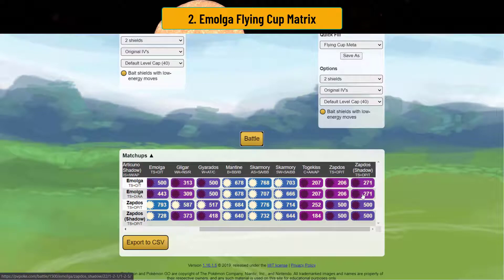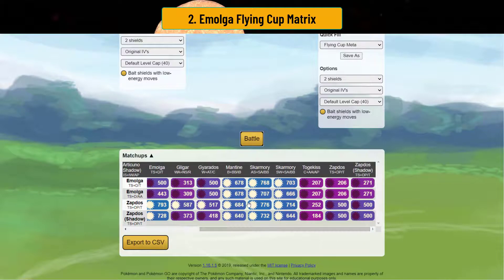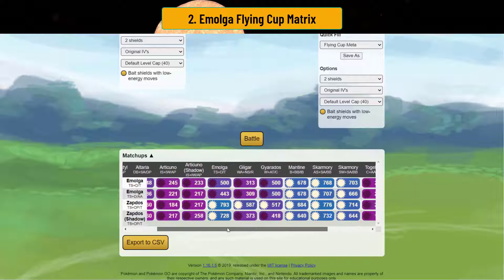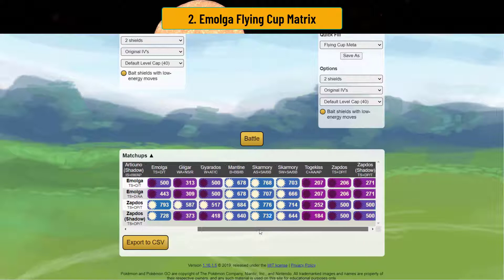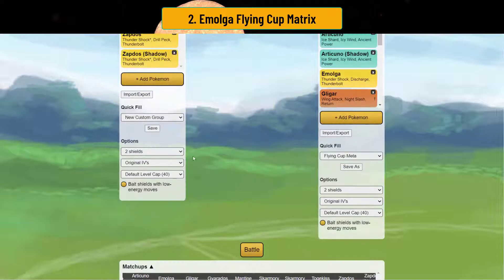You'll lose against Zapdos in the lead with two shields. So you lose against a lot of possible popular leads — except Mantine and Skarmory. These are probably the two you want to win against. If you see anything but these two, you might want to switch. Emolga kind of loses in the two-shields, except literally Mantine and Skarmory — it just dies to everything else. Meanwhile, Zapdos does win the lead against more matchups. In the two-shields, just be careful.